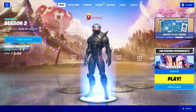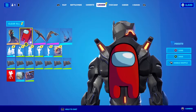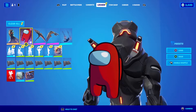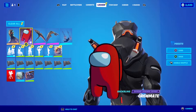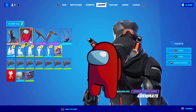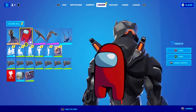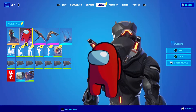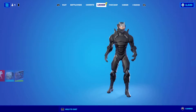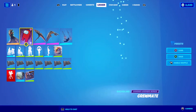Hey guys, welcome back to another Fortnite video. Today I'm going to be showing gameplay of the Crewmate Among Us collab back bling. This is available to everyone right now as long as you purchase Among Us on the Epic Games Store, or purchase as little as $1.99 of star points in the Among Us game. You also get an emote called the Distraction Dance, but I'm not going to be getting gameplay of that.